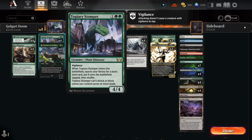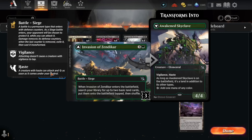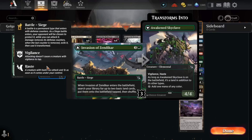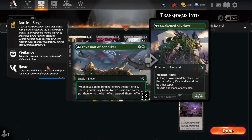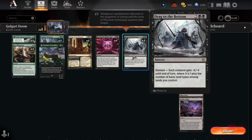Turn 3, Stomper comes out, you fetch a land. Turn 4, you have 5 lands on the battlefield, you cast Invasion of Zendikar and get 2 more — now you have 7 — you activate the Stomper, attack into Invasion, flip it, and then you have enough mana to cast everything. Since we have so many ways to fetch basics, we have Drag to the Bottom, which is the best board wipe because Indestructible doesn't stop it. I think it's better than Sunfall, even though Sunfall costs 1 mana more — a turn 4 versus turn 5 wipe against an aggro deck is a big difference.